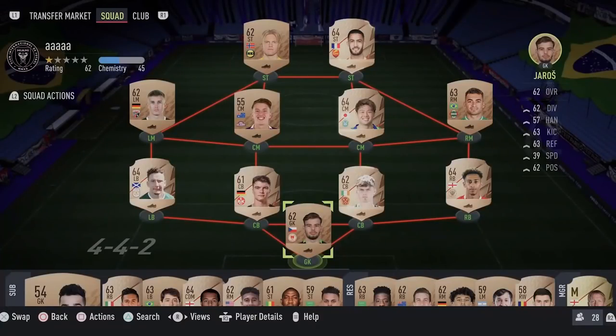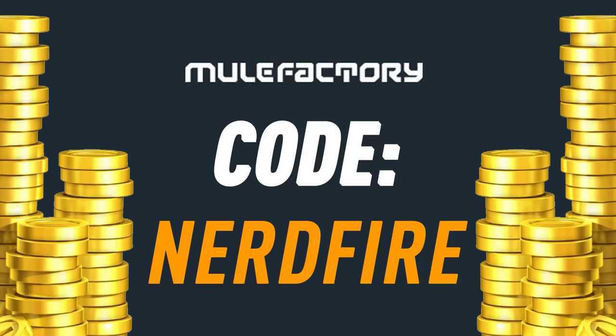The brand new FUT Versus promo is here, let's open some packs. If you want to kick start your FIFA 22 team, head over to Moogle Factory dot com for the cheapest, most safe and reliable coins, and use the code NerdFire at checkout for five percent off your order.